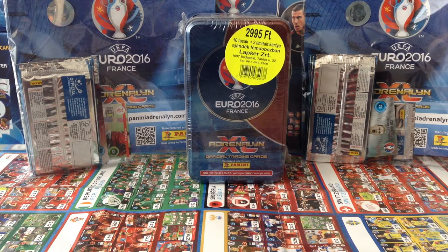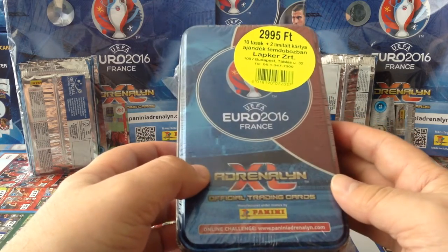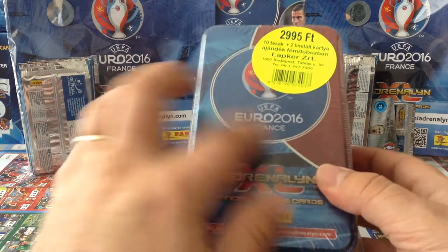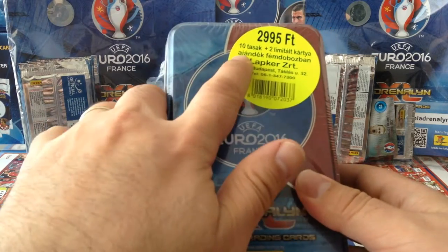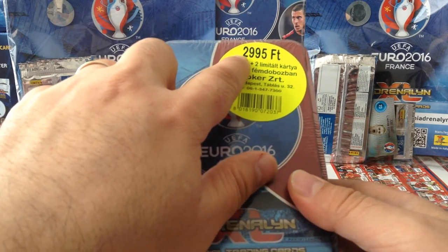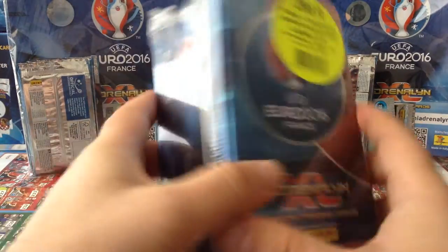Hello there, welcome to Red Scouse the double seven double nine channel. Hope you're all keeping well and today I'm gonna be continuing to open some more Hungarian products. I have opened two mega tins from Hungary with two different designs. Today I've got a third one to open and this includes 10 packets and two limited edition cards, priced at almost 3040 Hungarian, which is not a bad price for a good product like that.